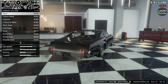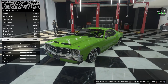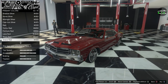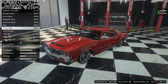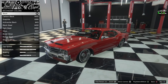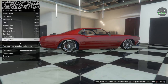For the respray, I'm going to go red — this car just needs to be red, it looks really good in red. We'll do Torino Red. The secondary color is the frame on this car — yes, it's the frame.